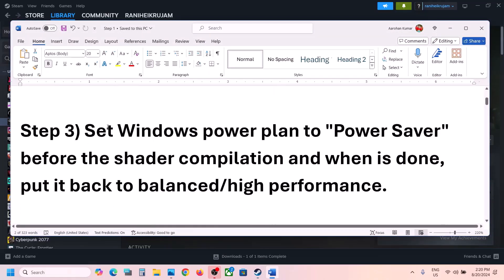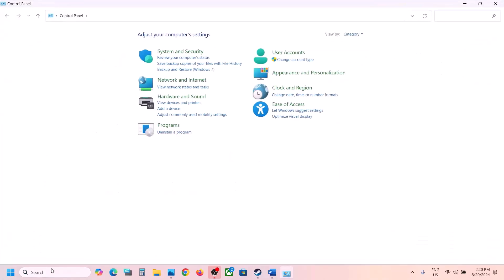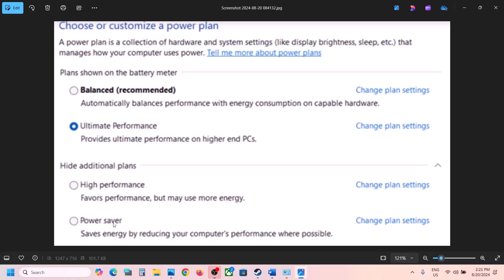The next step is to set your Windows power plan to Power Saver. Type 'Control Panel' in the Windows search box, go to Control Panel, click on Hardware and Sound, and then click on Power Options.